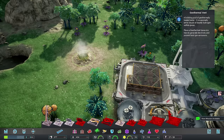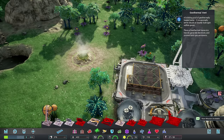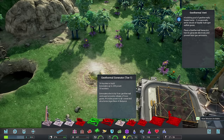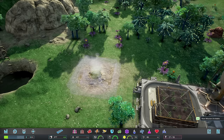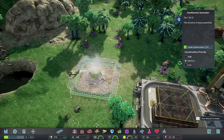This is a geothermal vent - a bubbling pool of geothermal heated water. It occasionally emits clouds of deadly hydrogen sulfide gases. We can place a geothermal generator here to generate electricity and prevent toxic gas emissions. So we're going to go ahead and do that. It says it's not connected to the colony, so we're just going to attach one simple tunnel right there, and that should provide plenty of electricity.